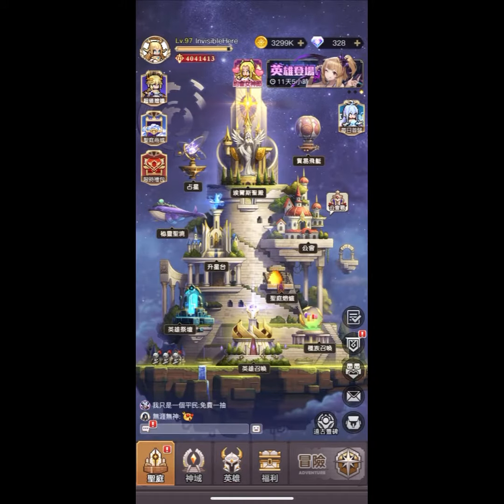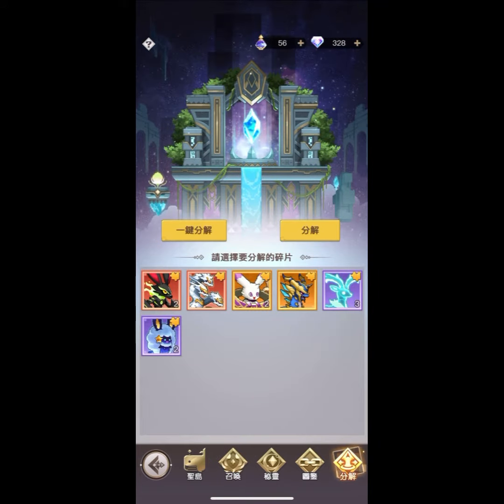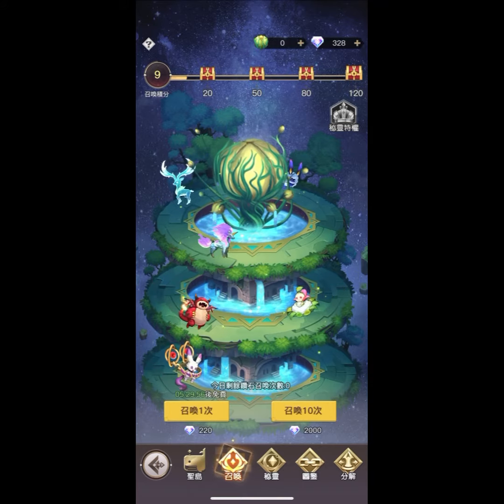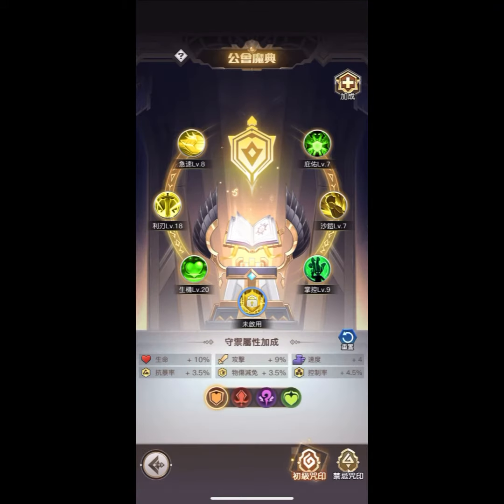The most important part is the Whale Island, this one. It can greatly increase your attack. My suggestion is that you roll all 20 times every day to get potions. You can decompose the purple and yellow monsters after you unlock them, and keep the red one. Sometimes you may see the limited event shop selling potions — just buy all of them.